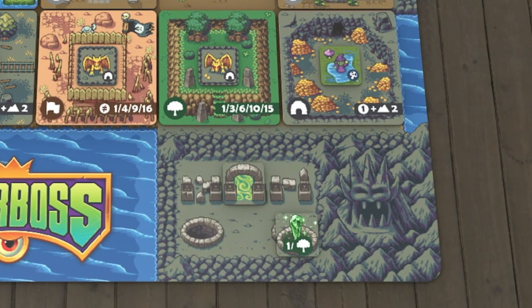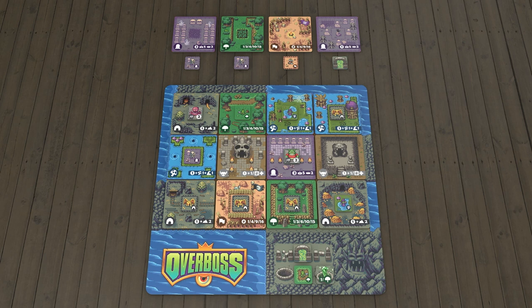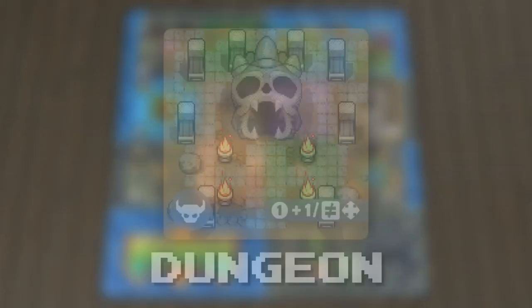Place the newly collected token in your lair instead. Crystals and portals are special tokens that always go into your lair. At the end of your turn, restock the market by replacing any empty spots. As you place your terrain tiles, it's crucial to keep in mind that each terrain type is scored differently.